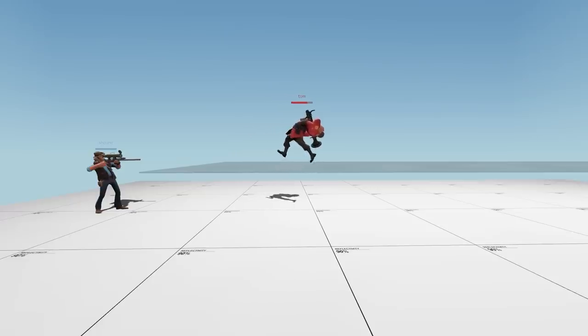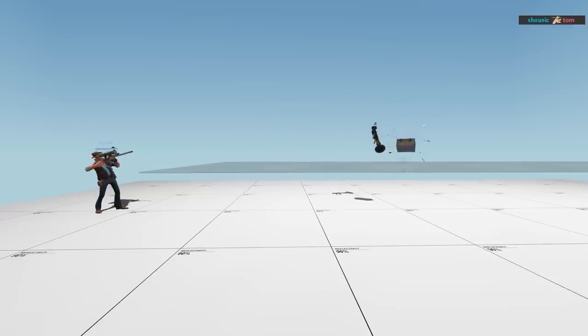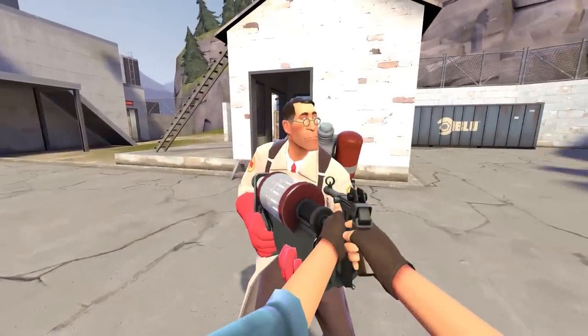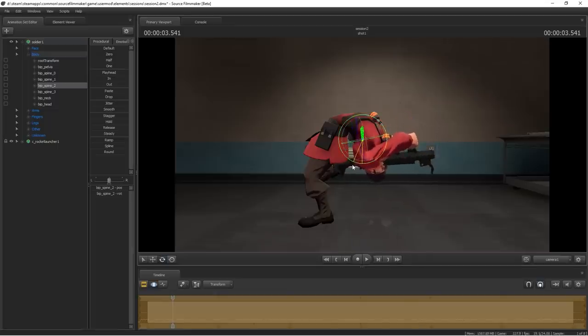So there we have it — you can critical hit a soldier's children. There's technically an even lower point the soldier can bend. Whenever you take damage, the character flinches. So it's possible that if the soldier calls medic and gets meat-shotted at the perfect time, you wouldn't even need to position yourself below the soldier to headshot him between the legs.